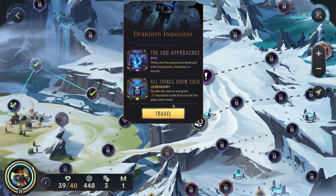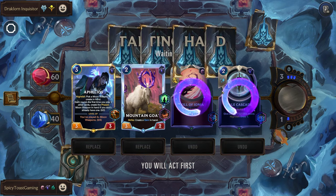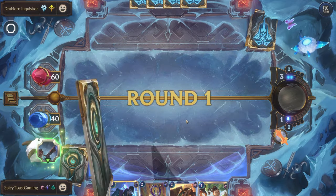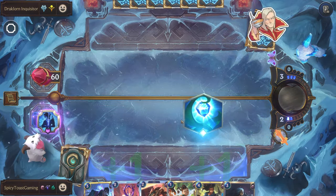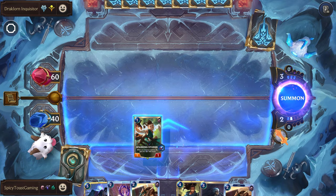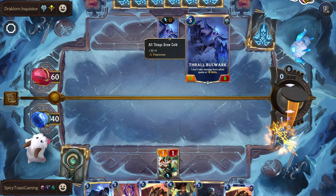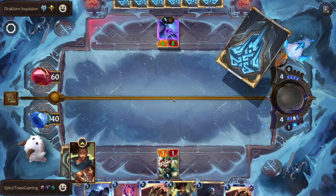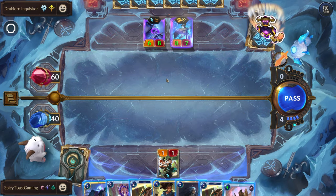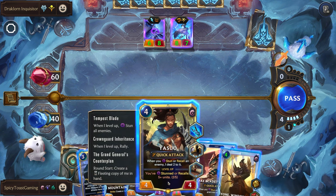Draclorn Inquisitor — All Things Grow Cold. This looks solid. I think let's get rid of these two for now. We'd like to have some more CC in our opening hand if possible. We could play the Blade Twirler, but I think we'll play the Sparring Student so that we can potentially play Yasuo next round. That is tough — I think we'll probably just have to eat that hit regardless of who we play.